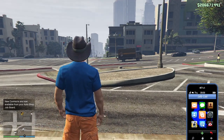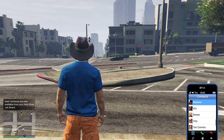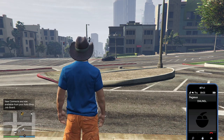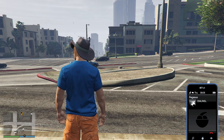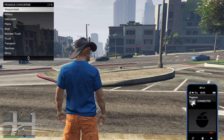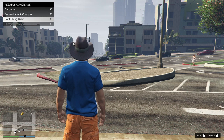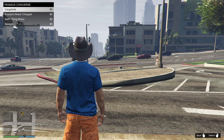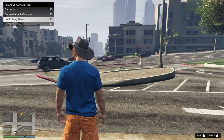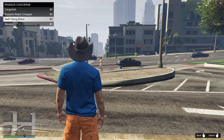Take a step outside here. The weather's nice. We can have Pegasus. What do I have versus what's on sale? We have a Swift Flying Bravo, we have a Savage. We don't have the Swift or the Swift Deluxe. If you have the Swift Flying Bravo, you probably don't need either of them, but they are there and they are on sale.